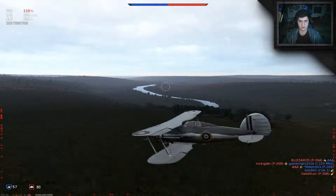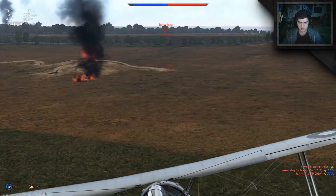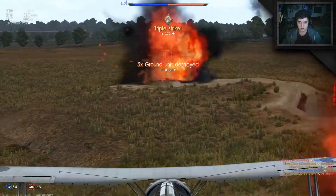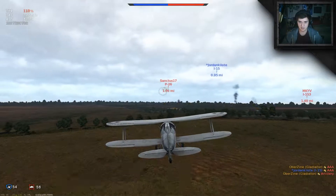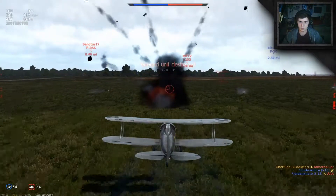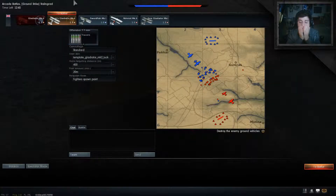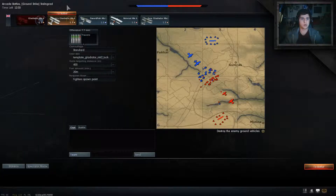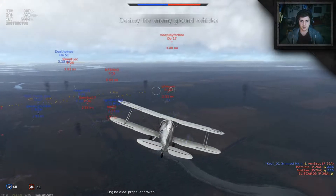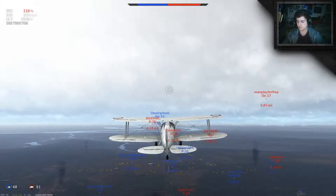I'm going to slow our plane right down. I want to turn my sensitivity on the mouse down as well. Okay, we're doing some damage here - we might need to turn around. Apparently that's not the easiest way, but we're going to take out these targets just here by slowing down the plane. Three ground targets - that's four targets for me now I've just taken down. See if I'm going to take out any over here. They really are targeted. I crashed into the tank!